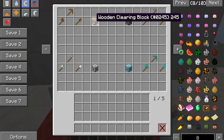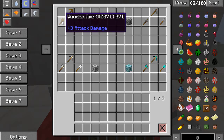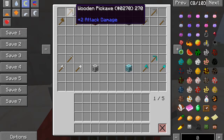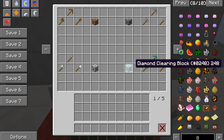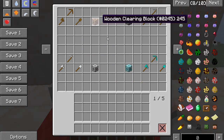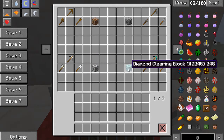To craft it, the wooden clearing block is just a wooden shovel, a wood pickaxe, and an axe. The stone one is exactly the same with stone tools, the iron one exactly the same with iron tools, and the diamond exactly the same with diamond tools. Personally I'd make loads of the cheaper ones since the diamond is quite expensive.